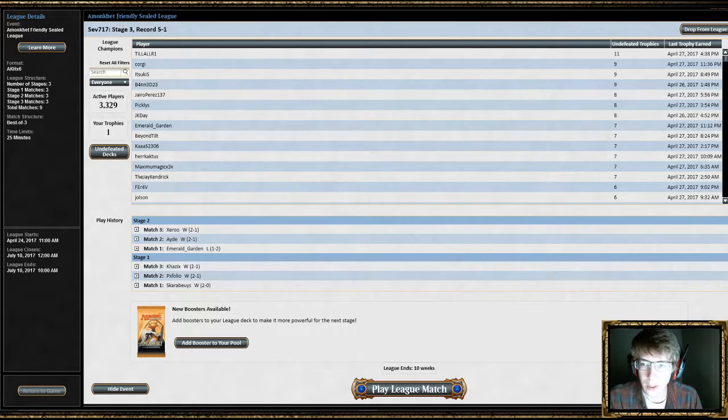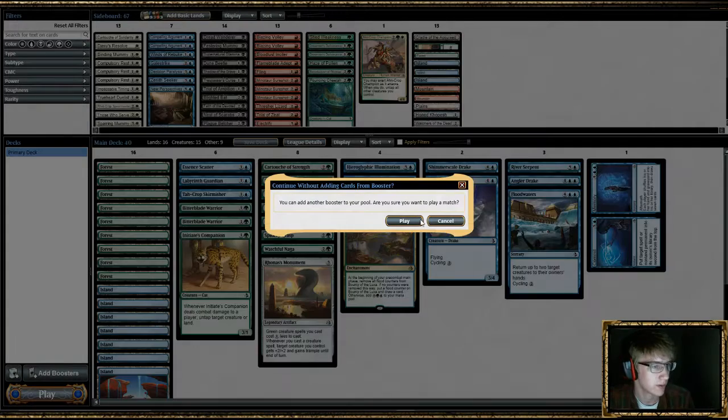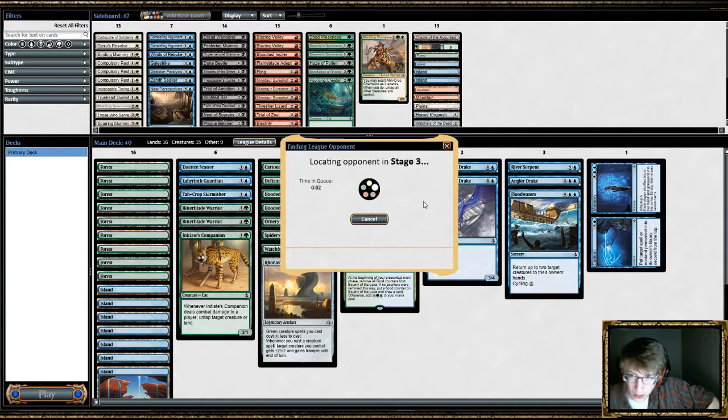Hello, and welcome back to Amonkhet Sealed Friendly League. Just trying to get a feel for the format. Got nine rounds, we're six in, we're five and one. This is our deck. This is a green-blue monstrosity. It's got some tempo plays. It's fun. We're not gonna add packs — we're gonna keep the 70 play points we got. Play points are important. Need those for constructed leagues, etc.